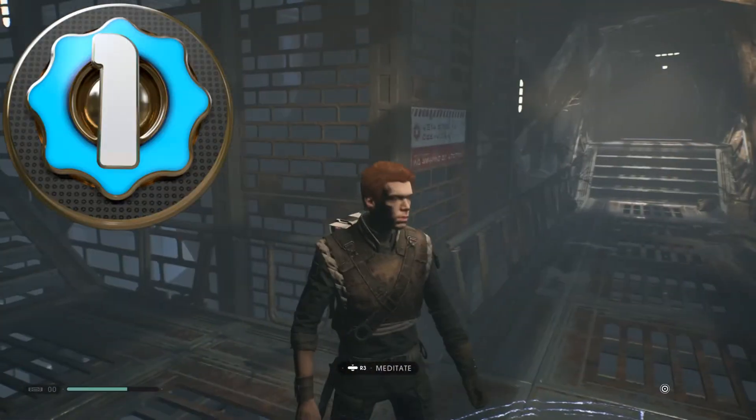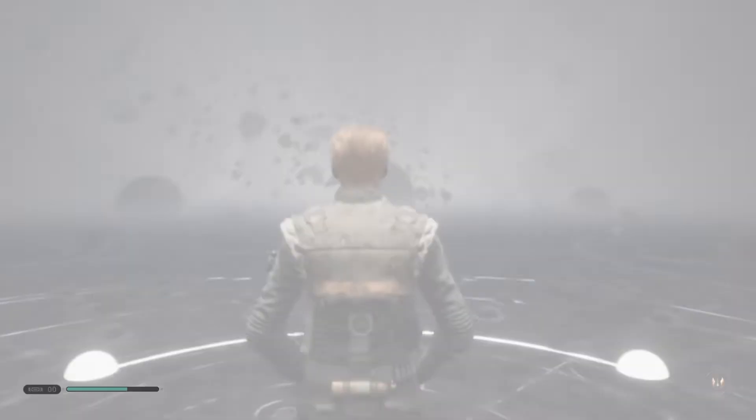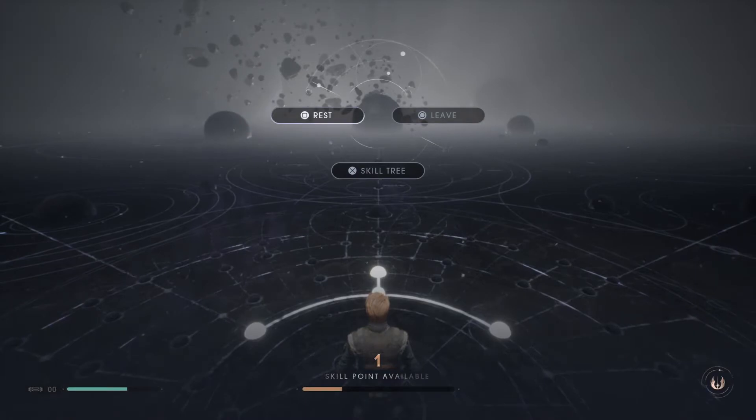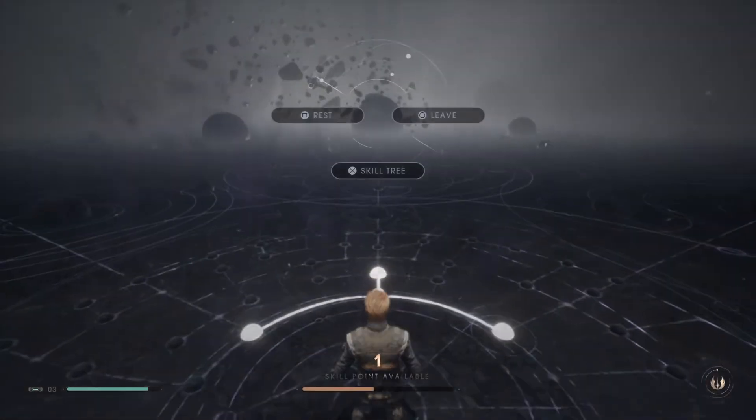Number one are bonfires. This is probably the most commonly referred similarity but nonetheless should be mentioned first. Save points act like bonfires — checkpoints throughout the world that when rested at will refill your health, the force bar, reset equipment, and reset enemies in the world.